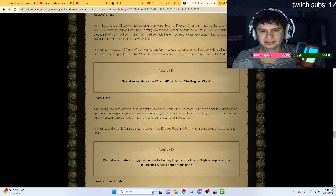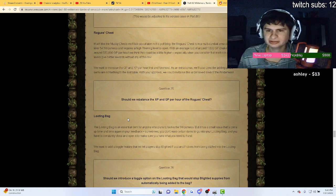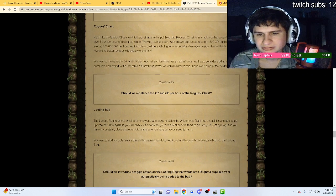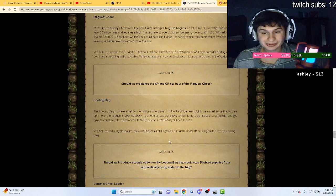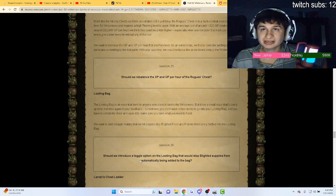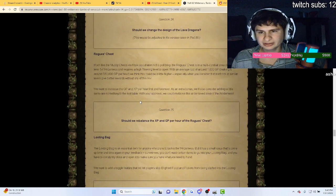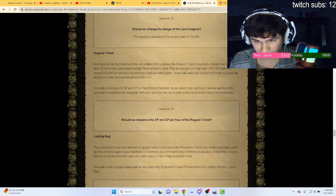They want to rebalance the XP and GP per hour at the Rogue's chest — more wilderness content! And this is a huge one: they want to introduce a toggle option on the looting bag that stops supplies from automatically being added to the bag. Yes, absolutely, that's a great change.